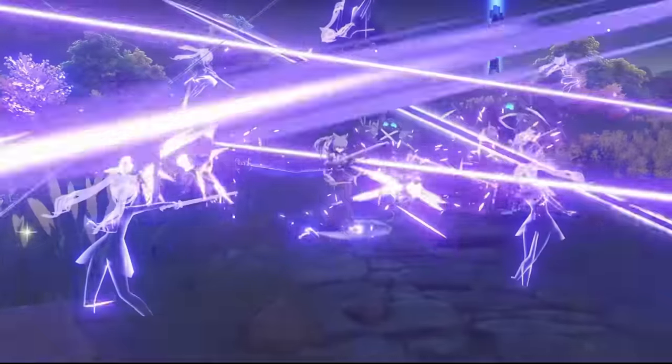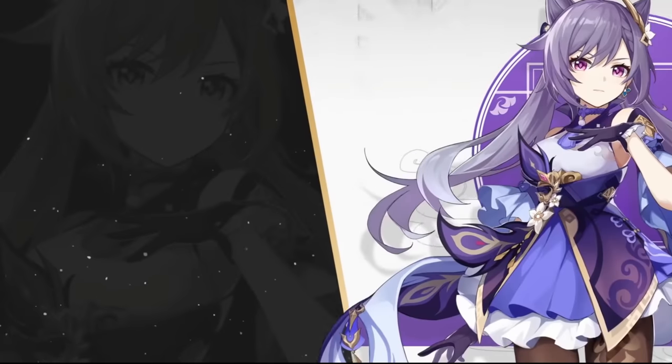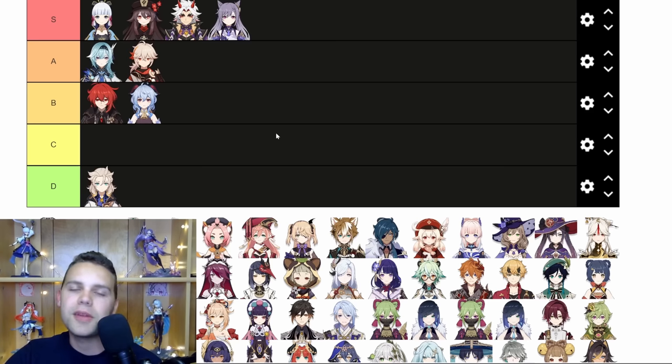For Kaeya, I love her burst. The way it hits many, many times synergizes really well with the Aggravate playstyle. The 40 energy cost on her is actually really useful — unlike on Diluc — because she is much more of a quick-swap unit, so you can swap in and out and just cast her burst whenever it's off cooldown. This is a great burst; I'm going to give it S tier. And the animation is God tier, especially with her new skin — it just looks incredible.